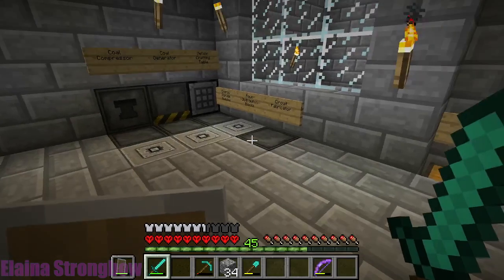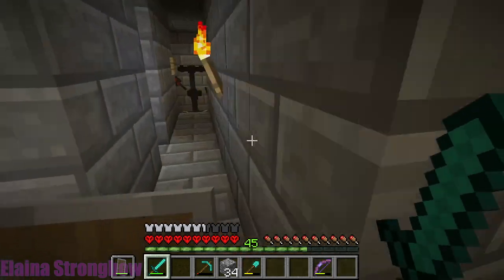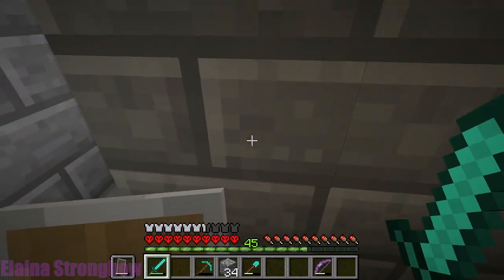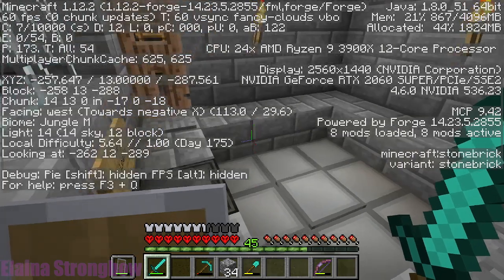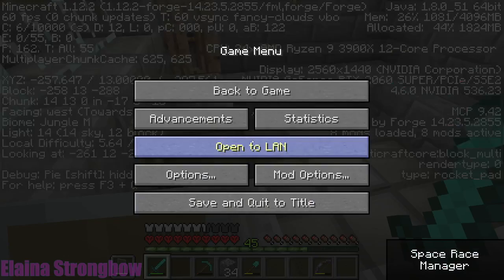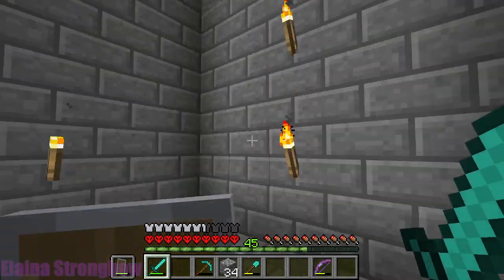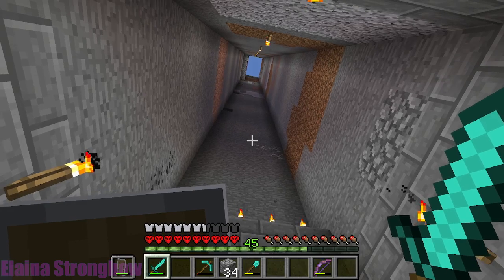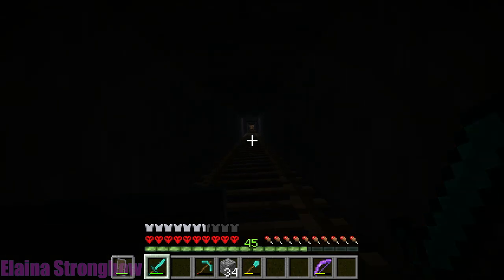Once I get enough resources I start building out the Galacticraft machines. I've got a couple over here — I'll go over those in the next video. I've also got a bed down here. That's my NASA workbench — it's a little bit taller. This is what you use to build your rockets; you have to build certain components to make a rocket ship. Once you've got that you've got to build out enough of a launch pad to place your rocket. I'm down on level 13 on the Z coordinate, and I've mined out the entire structure all the way up through the trees.